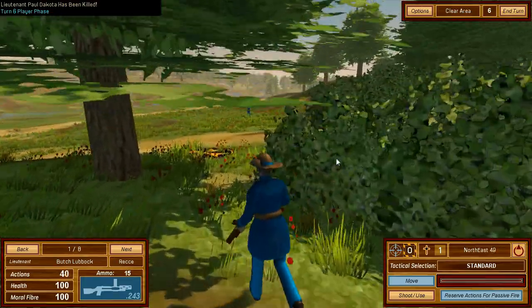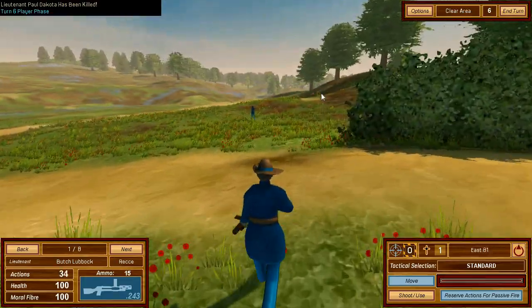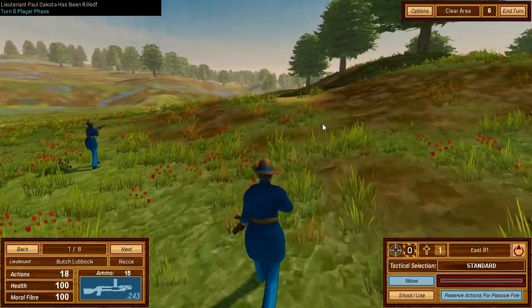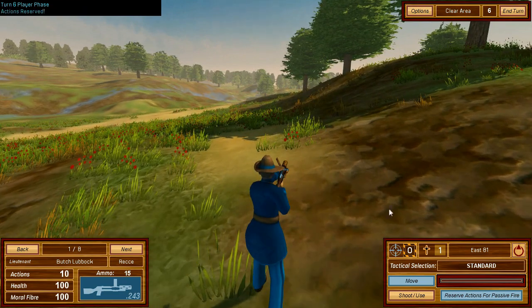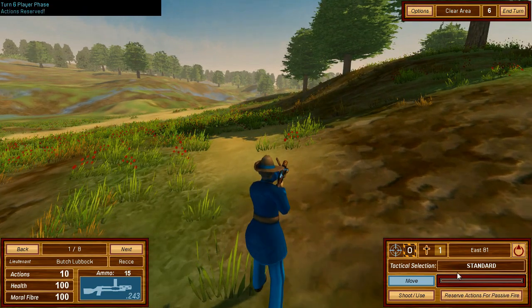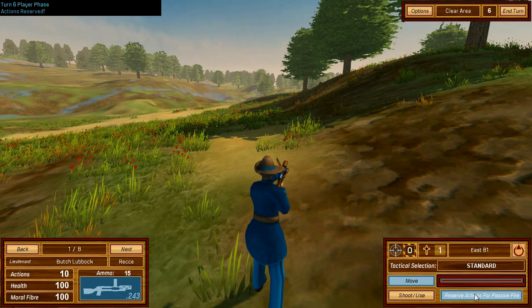Friendly fire does happen, which is why you have the reserve actions button. If you've got a guy in front and a guy behind, make sure the guy behind doesn't have reserve actions enabled — he won't automatically shoot if he spots an enemy during the enemy's turn, preventing friendly fire accidents.